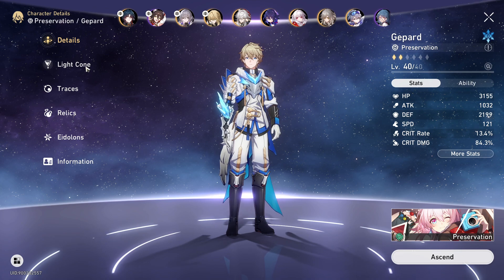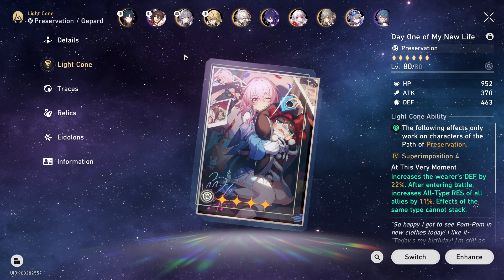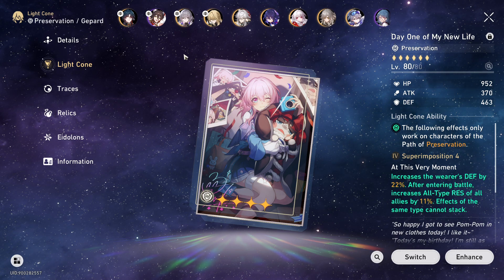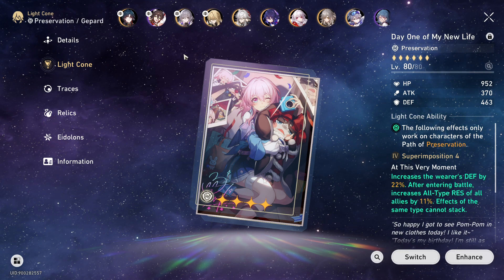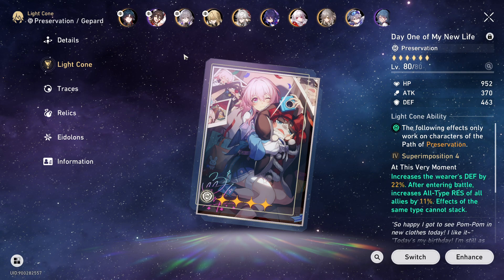For the Light Cone, his best in slot is Day One of My New Life and Moment of Victory, depending on the team you're using. For Clara teams, Day One of My New Life is the best one, and for Steele or even Jingyuan teams, Moment of Victory is a better choice.